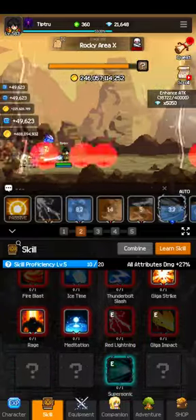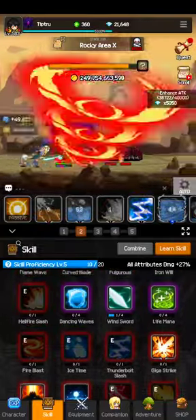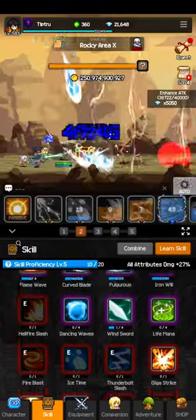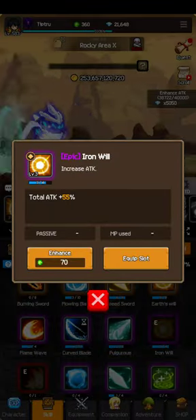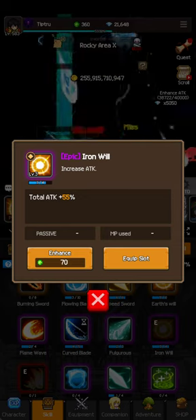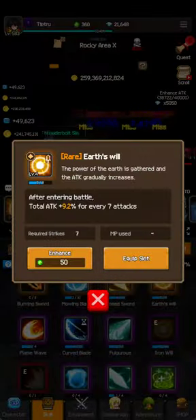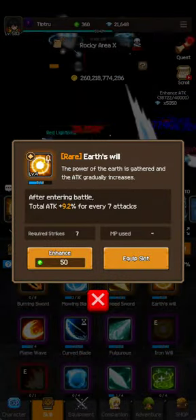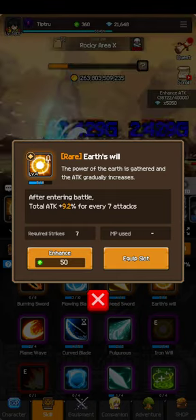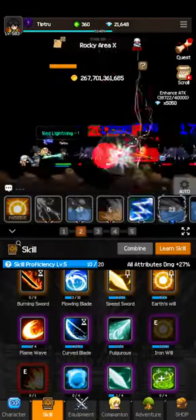My current setup has all attack skills — the best attacks I have — and one buff, which is Iron Will. Iron Will increases total attack by a percentage when enhanced. Earth's Will increases attack every seven attacks, but Iron Will gives a higher overall boost — I think it's like times two or times four — so it'll probably get to like 100 or 200 attack, though it takes time.